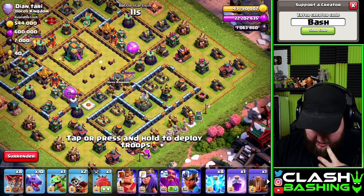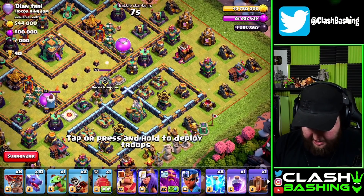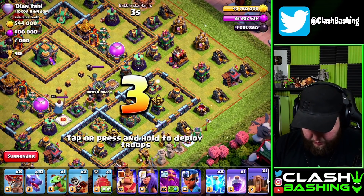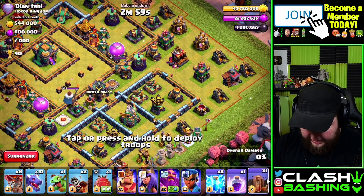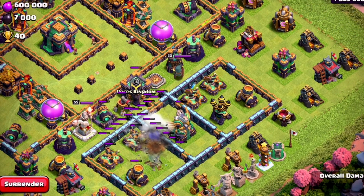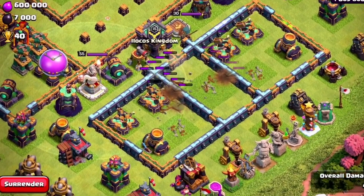I feel like we want to go for the eagle and maybe one of the bows, because we can get both of the air defenses. The math is really weird on this. Let's just commit — we'll go one, two, three, one, two, three to get those out and finish that off.